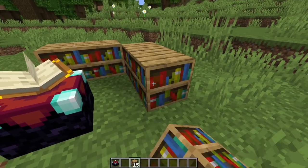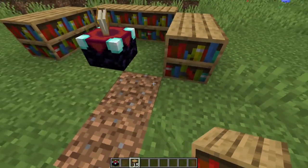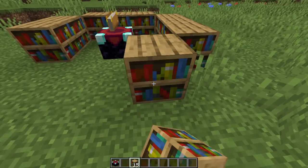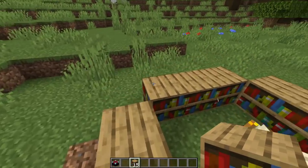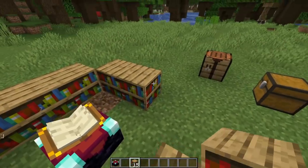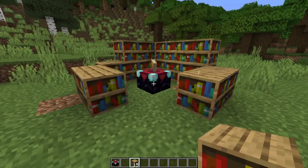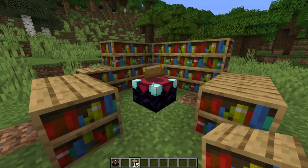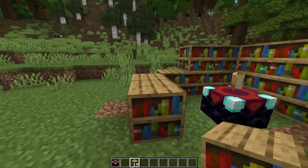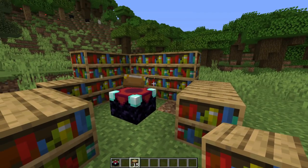So: 1, 2, 3, 4, 5, 6, 7, 8, 9, and 10. Leave yourself a little gap that you can walk through. So 11, 12, 13, 14, and 15. That is the smallest enchanting setup you can have to get maximum enchanting power. You could fill it out all the way around and make loads of bookshelves, but that really doesn't make it any stronger.